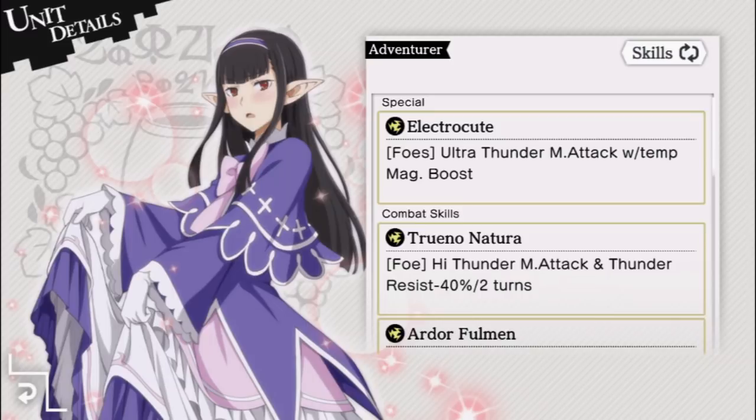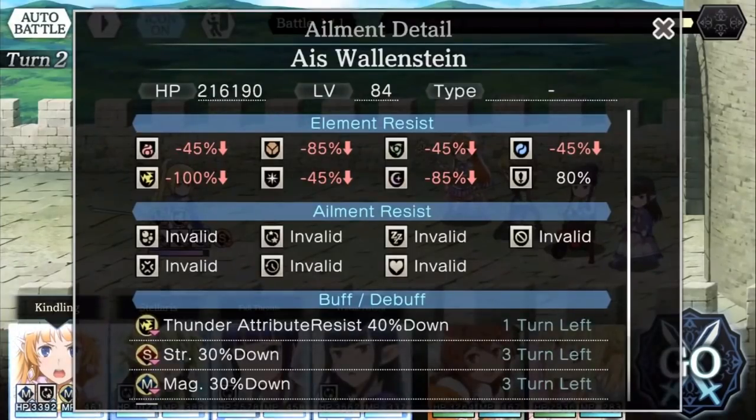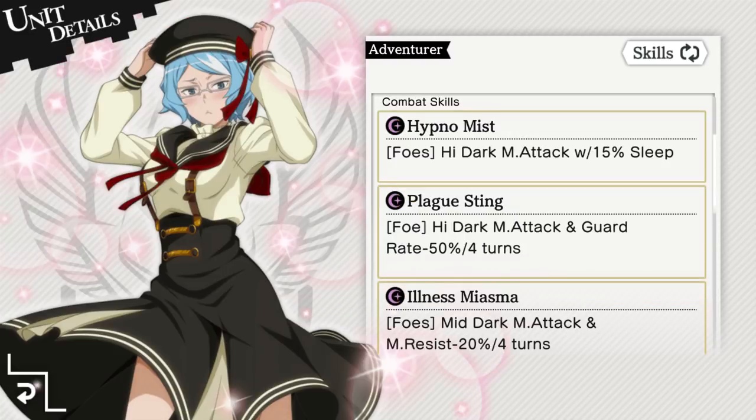One particularly highlighted character is Cute Elf Filvis. She uses thunder magic, one of Eyes' big weaknesses. Her single target attack will also reduce Eyes' thunder resistance by an additional 40%. Keep in mind that you can't make this weakness go past 100%.